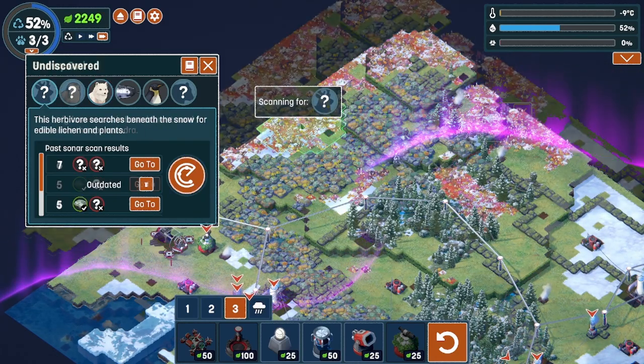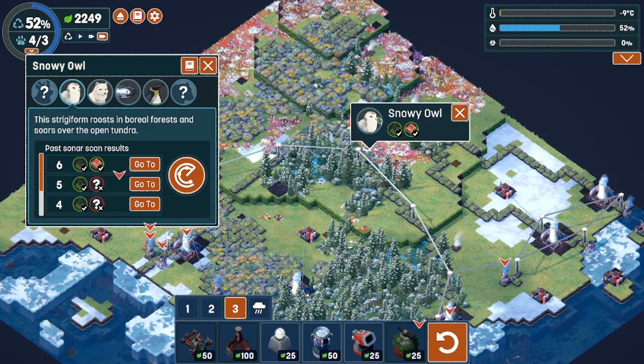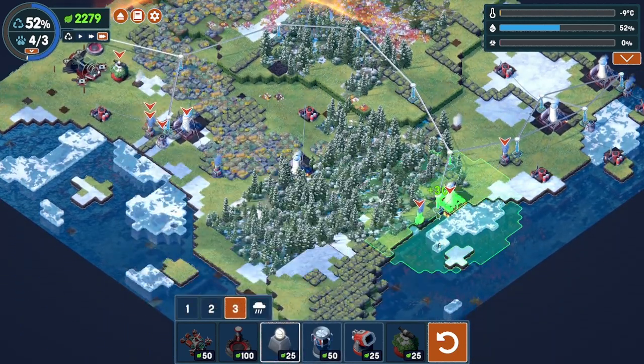So that's our three critters that we have to have. And we got the snowy owl too — with a little bit of forest action and a little bit of tundra. So that's four animals total. Let's go ahead and get this area cleaned up.